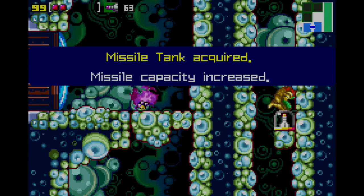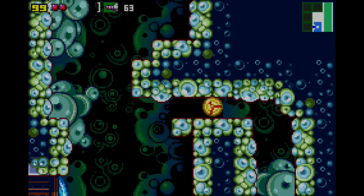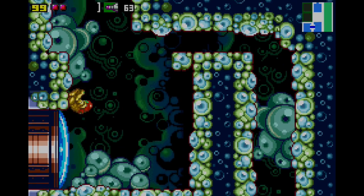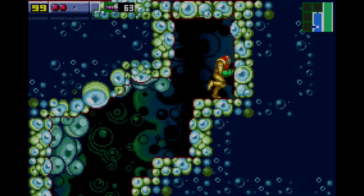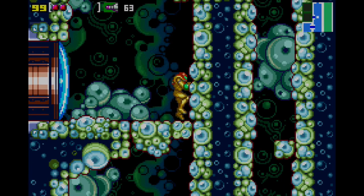We get this missile here - missile tank, very nice. We go this way and actually now we're stuck. If we go back up here we actually can't get out - there's no way out and we can't jump high enough to get up there.